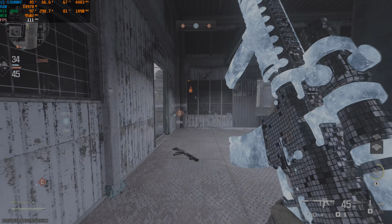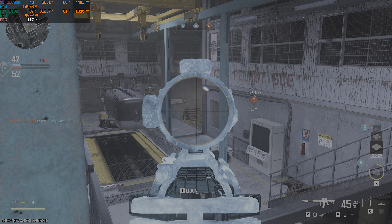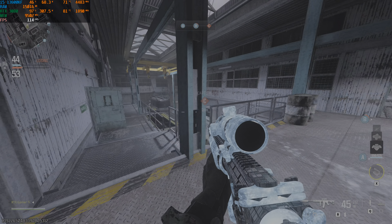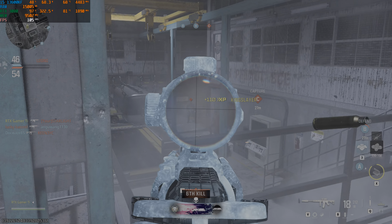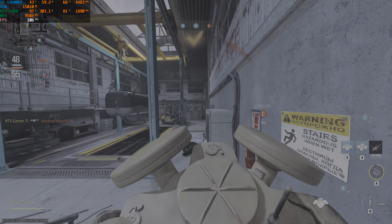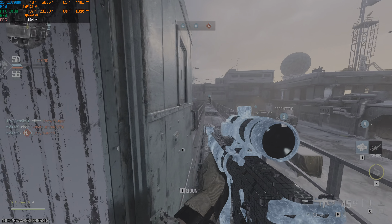Enemy here. We're taking Alpha. Reloading. Alpha secure. Securing objective Charlie. Changing mag. Taking effective fire. Mine deployed. We're taking Charlie. We're secure on two objectives.